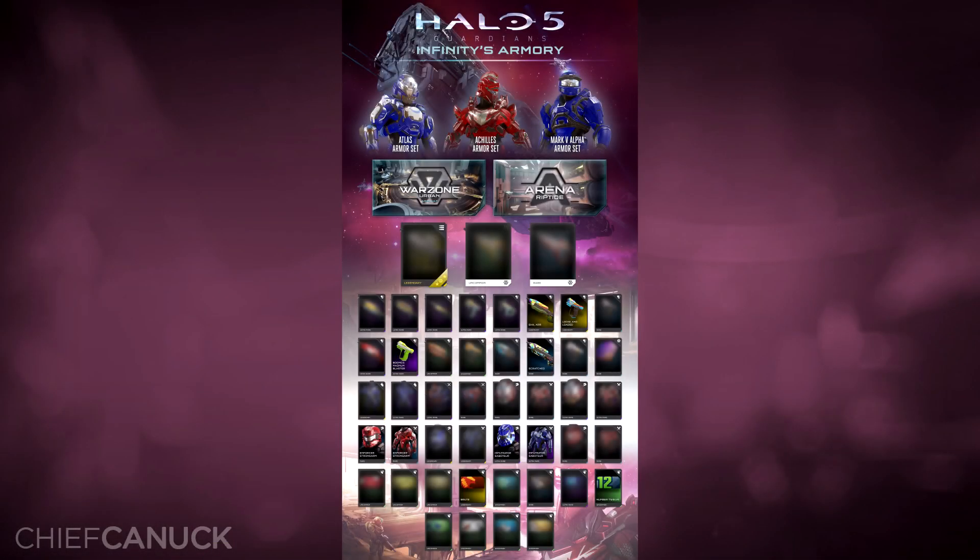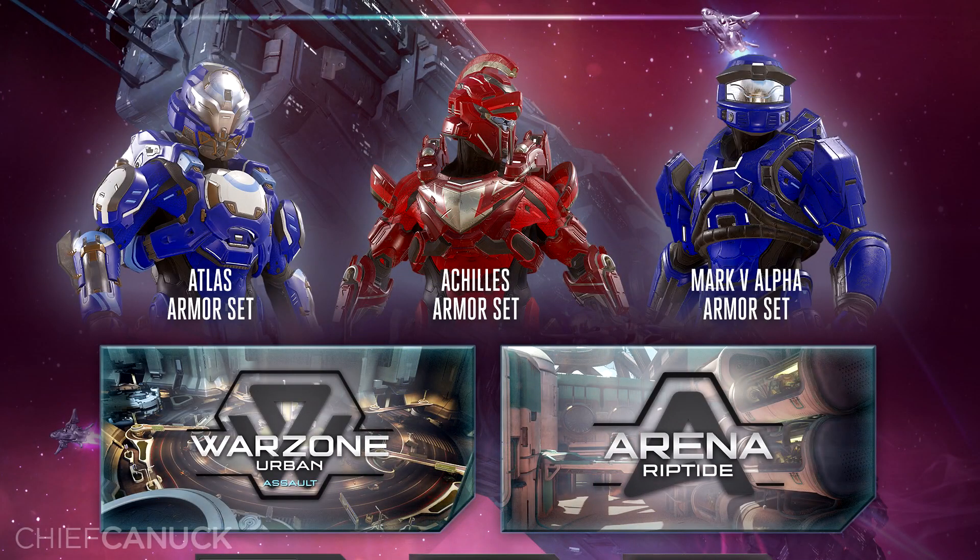To start things off, 343 has given us a preview of some of the new REQs. The featured armor sets are Atlas, Achilles, and Mark V Alpha.